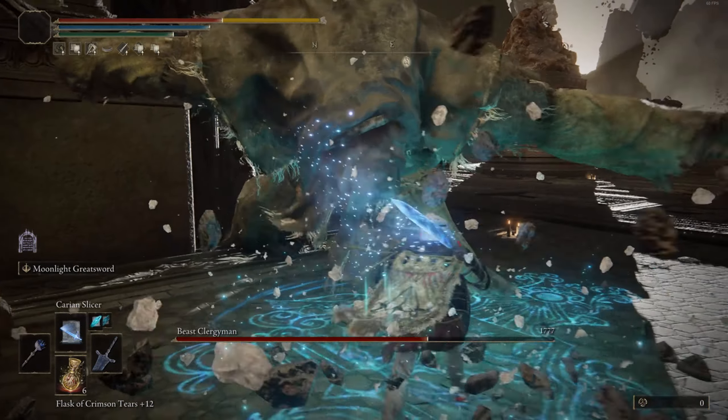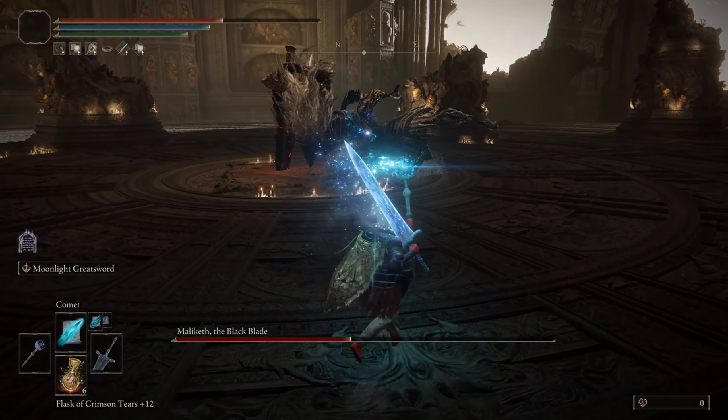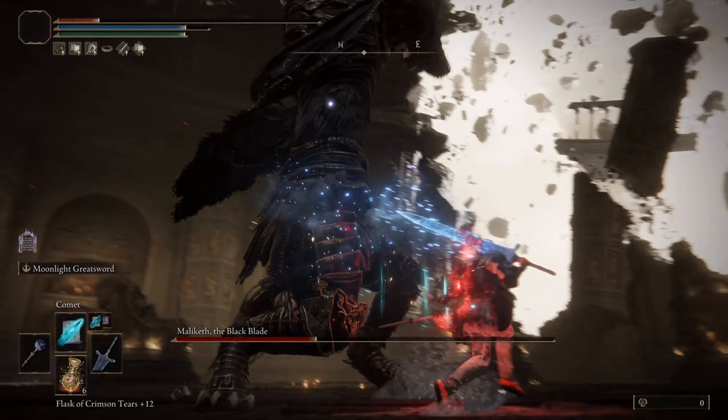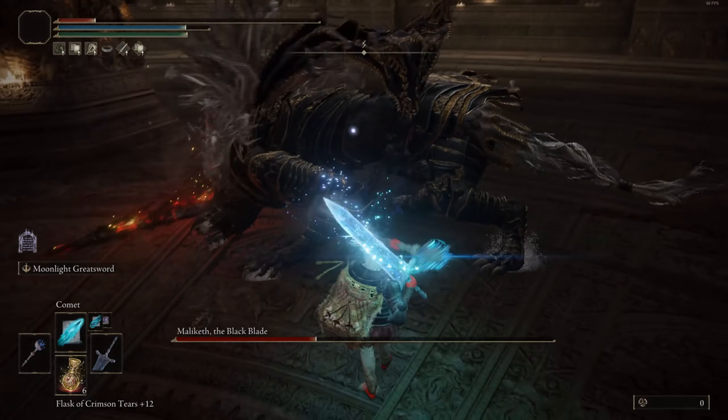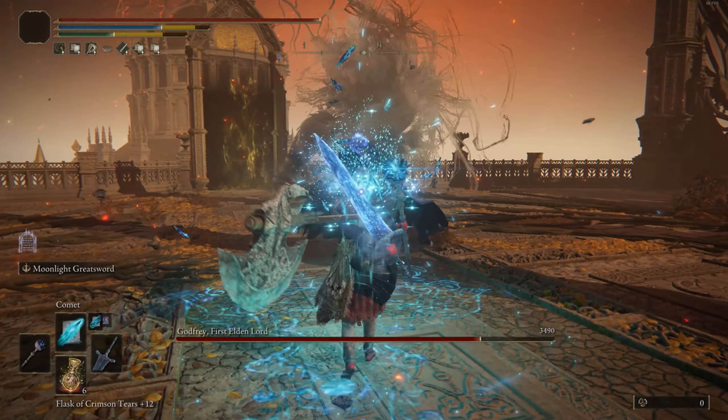You can spend the entire game just spamming this projectile attack and be perfectly fine, but since we have the stats we'll use spells too. Our staff of choice is the Lusát's Glinstone Staff — the best staff for sorcery scaling, though it makes spells cost more FP, which is fine because we have the mind stat to compensate. Our first spell is Terra Magica, which leaves a magic pool on the ground to increase magic damage.